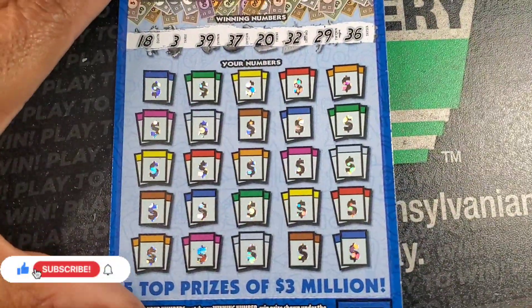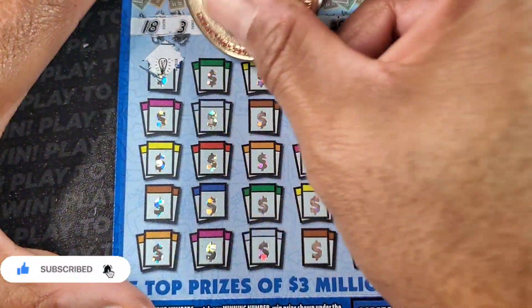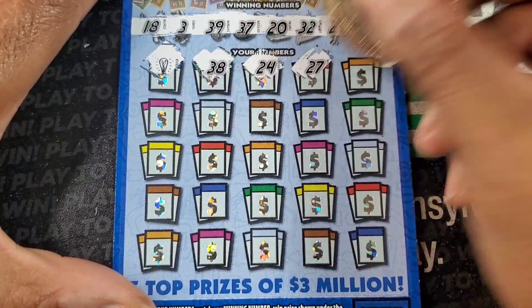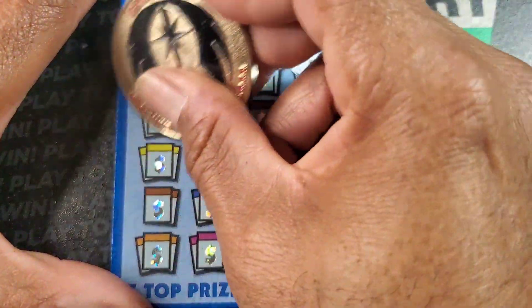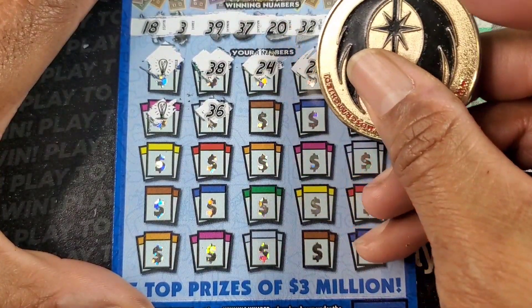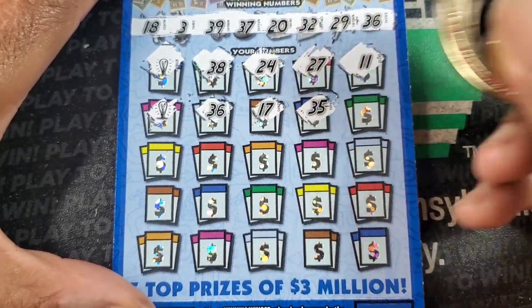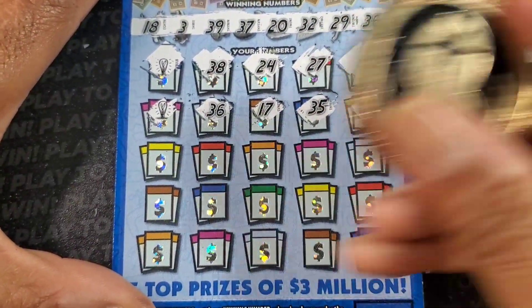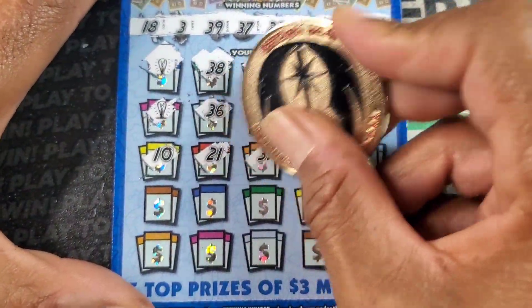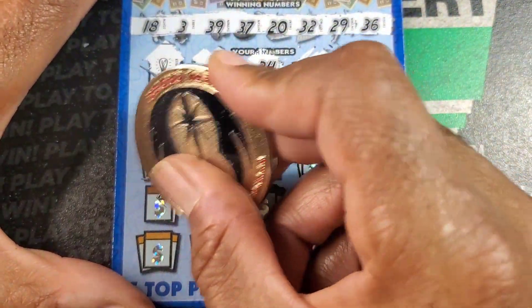Oh my beloved — ticket comes due! First scratch, first match — 38! I love it when it happens in the beginning. 27, 11 — another light bulb! Last time I got that it was 100 bucks. 30 — oh wait a minute! This ticket is lit, I'm so glad I bought this. 35, 14.